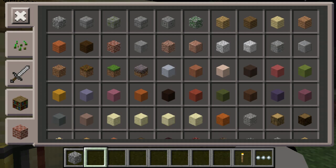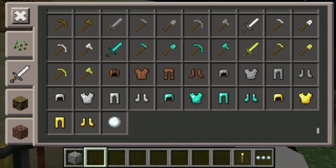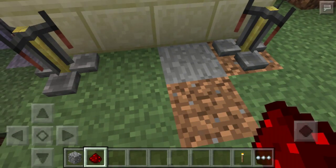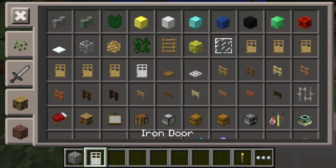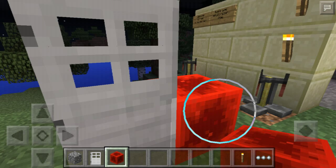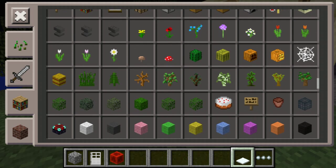It does work for 0.13.0 — the IP will be in the description below. As you can see, it adds a ton of new items and redstone, but sadly the redstone disappears if you place it on the ground, as you can see right there. We still don't have pressure plates, so this is what we have right now.